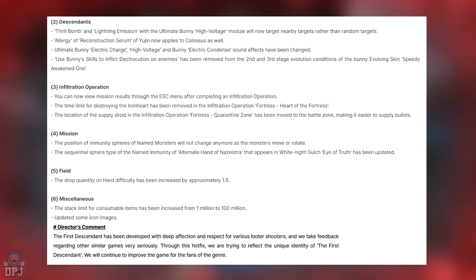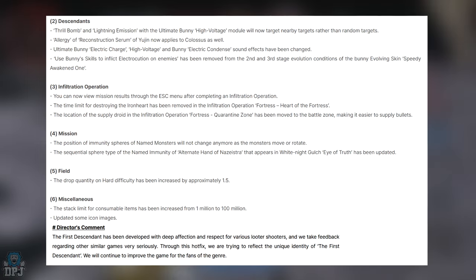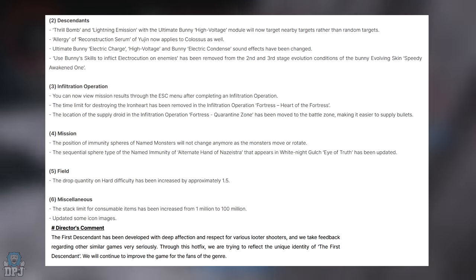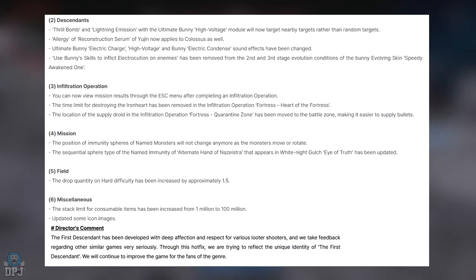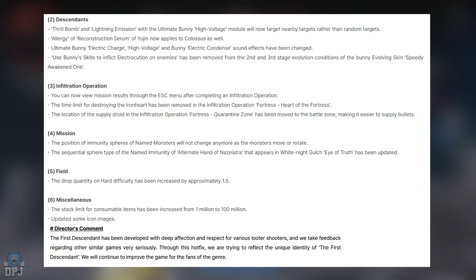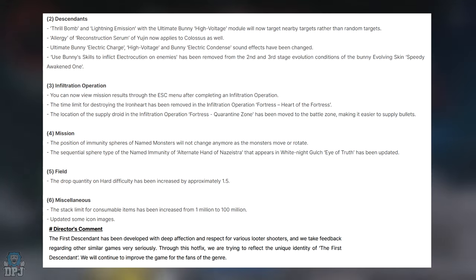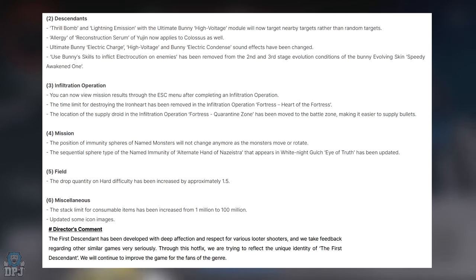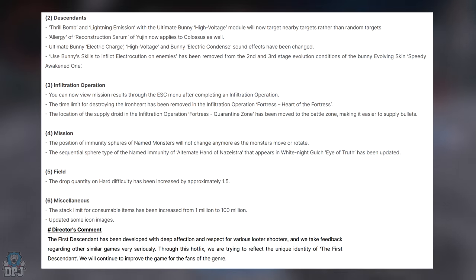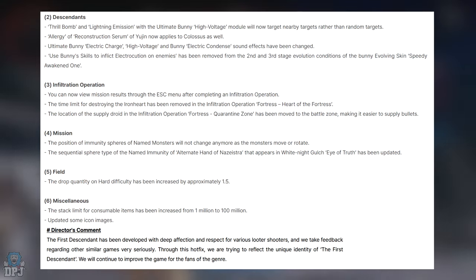Moving on to Descendants. Throw Bomb and Lightning Emission with the Ultimate Bunny High Voltage module will now target nearby targets rather than random targets — that's a buff! Elegy of Reconstruction now applies to Colossus as well. Ultimate Bunny's Electric Charge, High Voltage, and Bunny's Electric Condensed sound effects have been changed. Using Bunny's skills to inflict electrocution on enemies has been removed from the second and third stage evolution conditions of the Bunny evolving skin 'Speedy Awakened One.'